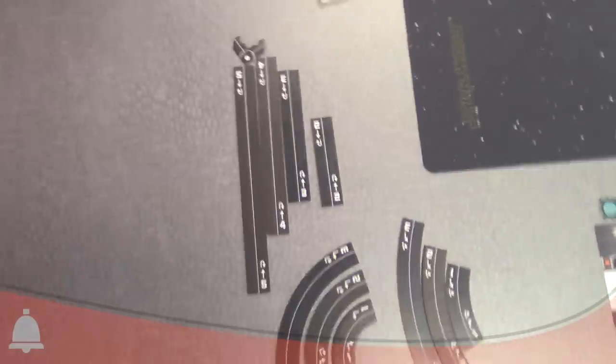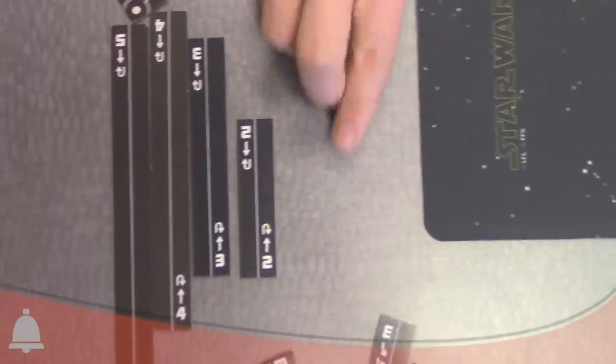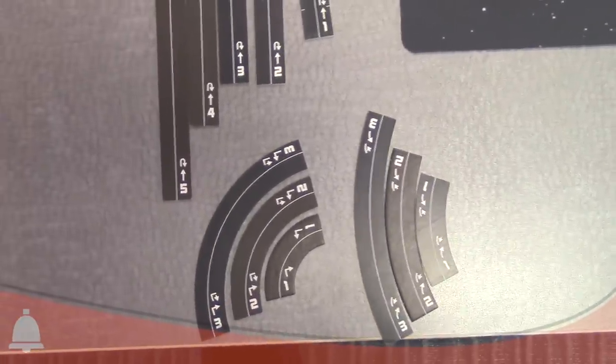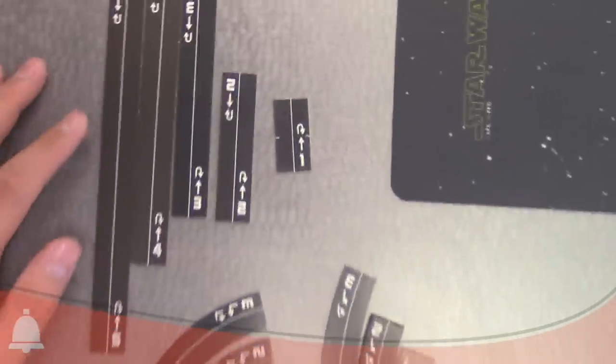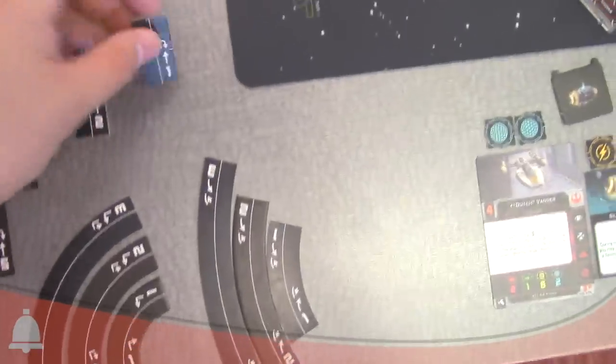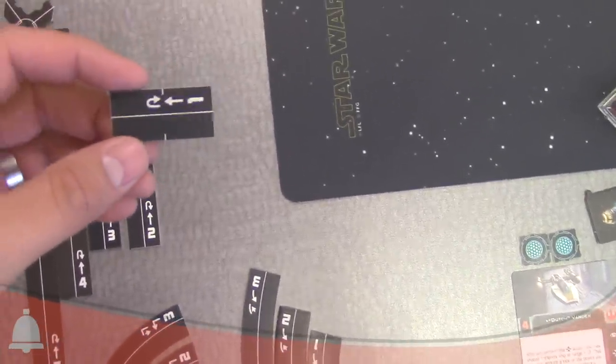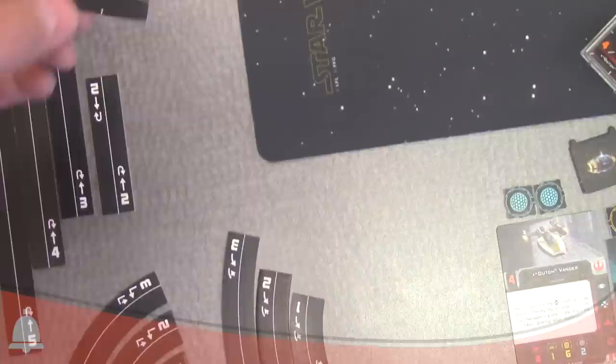Last but not least, the new maneuver dials. You can still use the old ones — they're the same shape — but you'll want to get a new set because the center line is for bumping, so you can track that. The one-straight maneuver has the markings you need for barrel rolling, for medium and large ships.